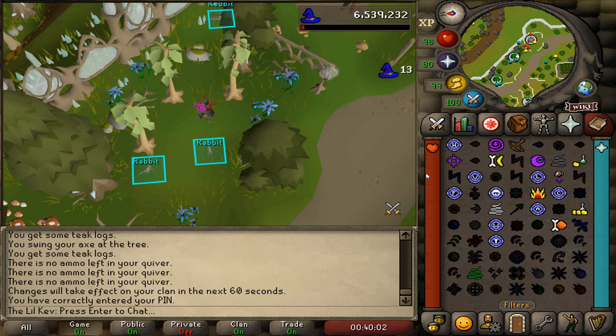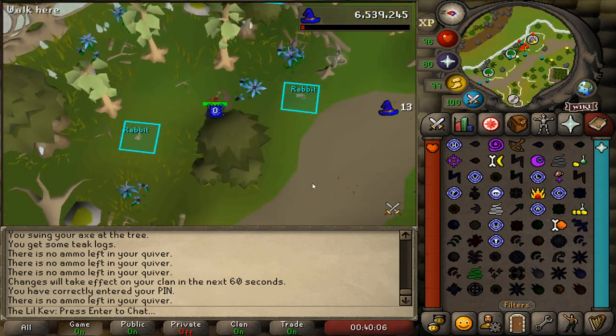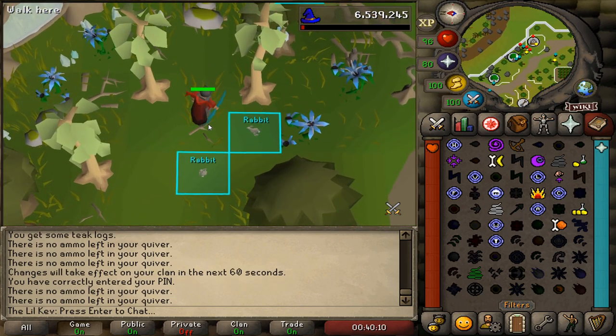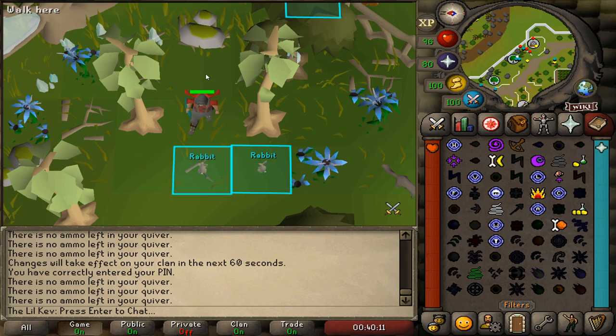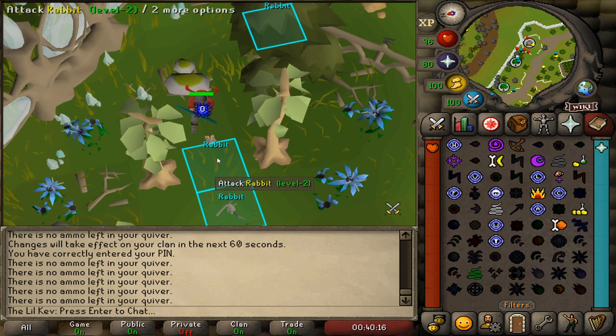We'll cast the spell on both of the rabbits to get their aggro. Then we'll walk over to the spot and try to get them in a line so only one of them is attacking us. We'll walk to this spot over here so they're still in a line.